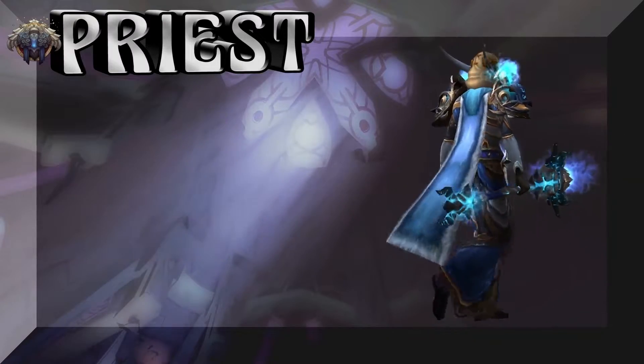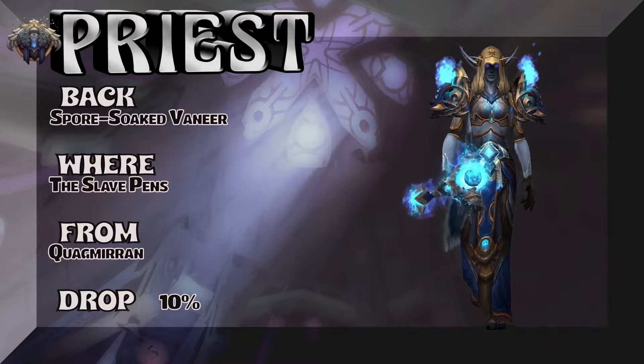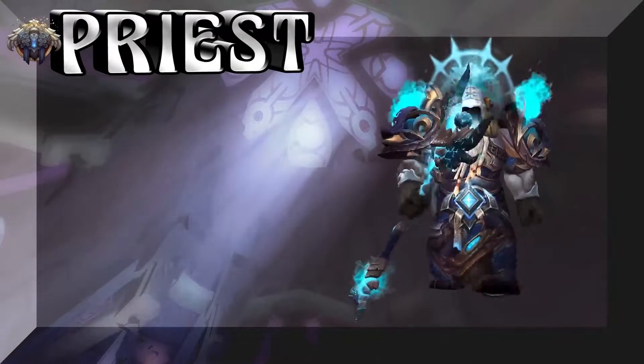Doing the spin. Moving on, we're going to show you the cape — or the back — Spore-Soaked Veneer, which is out of Slave Pens. Quigmirin is the boss, 10% on the drop rate for the kind of pale blue cape.